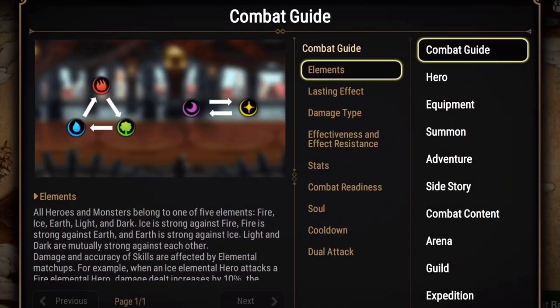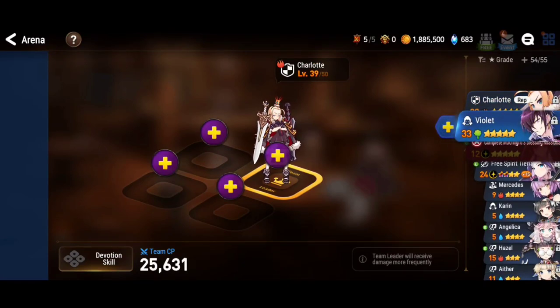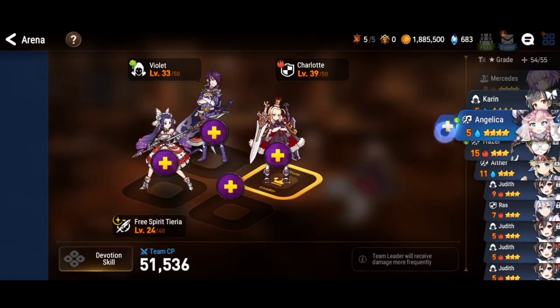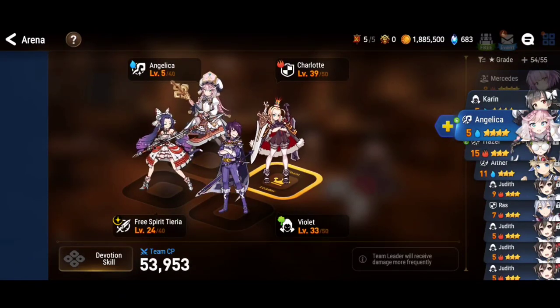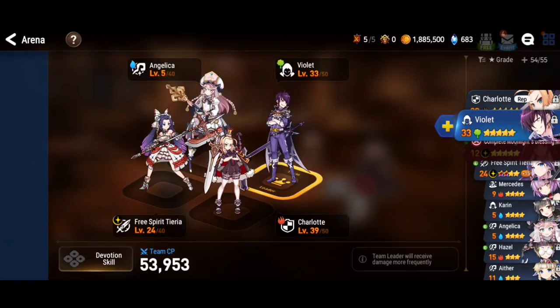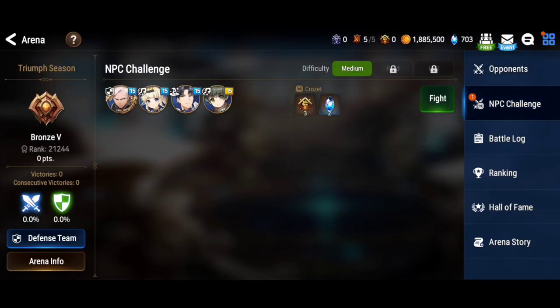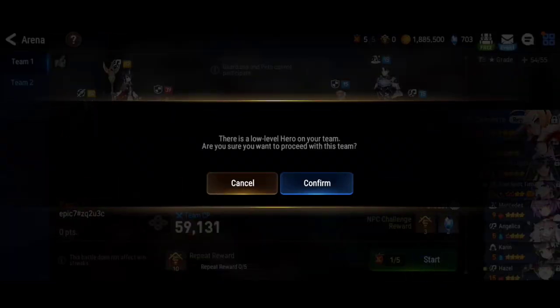From the Combat Guide section, all heroes and monsters belong to one of five elements: Fire, Earth, Ice, Dark, and Light. Fire is strong versus Earth, Earth is strong versus Ice, and Ice is strong versus Fire. Light is strong versus Dark, and Dark is strong versus Light. Knowing which element counters which will help you build your team. I just set my Defense Team — I'll go more in-depth in a separate video — but you need to work with those elements.